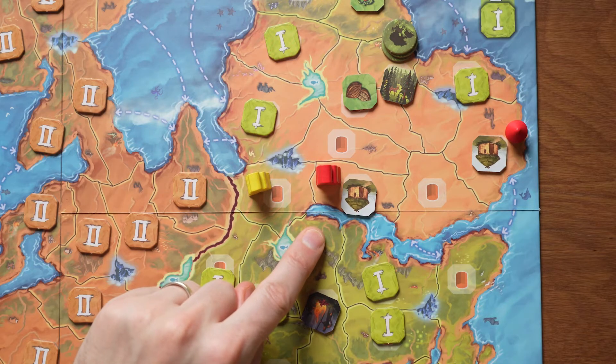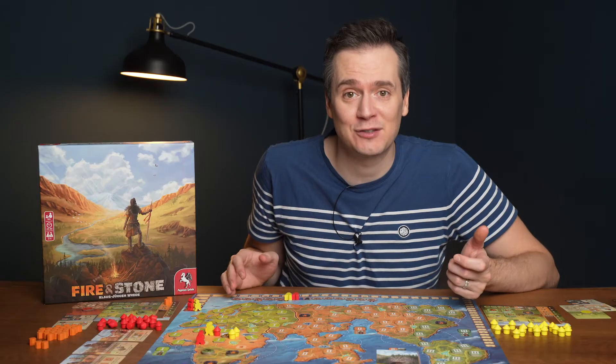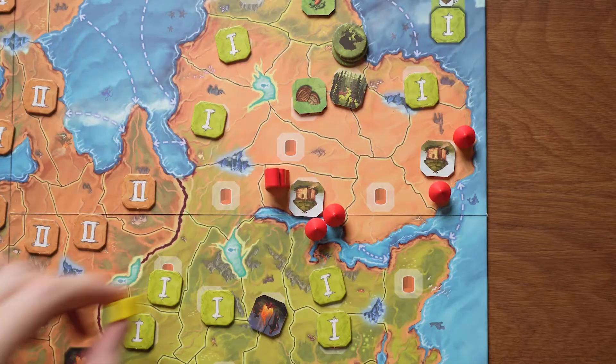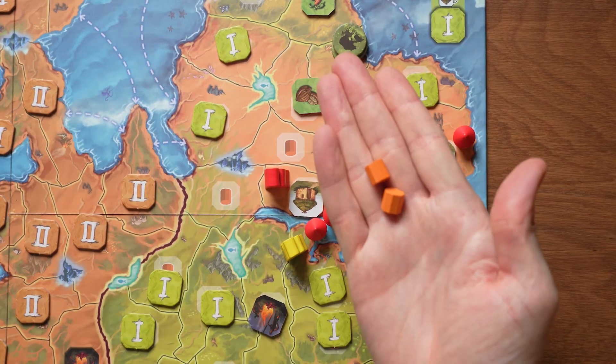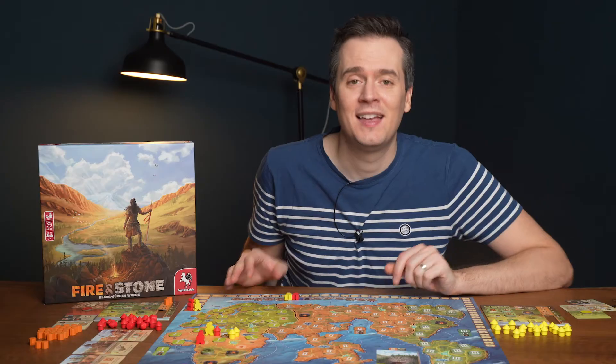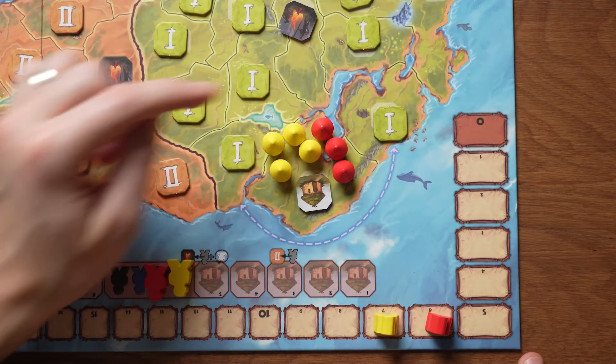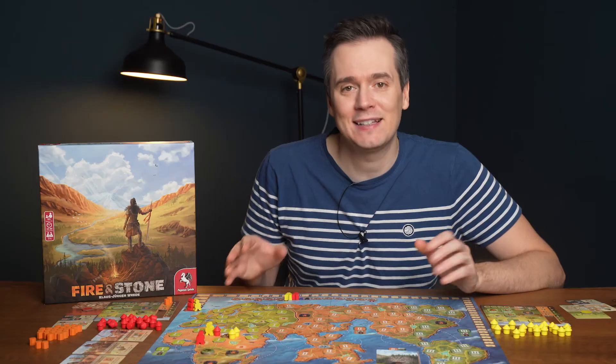If you find a hut tile, you will immediately build one of your huts in that area, creating a settlement. Each hut you have on the board is worth one point and from now on any player can visit this settlement and spend enough food to place a hut there. At the end of the game, there is a bonus for the player who has the most huts in each settlement.